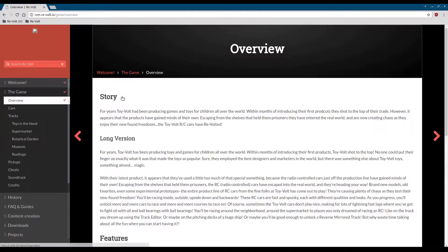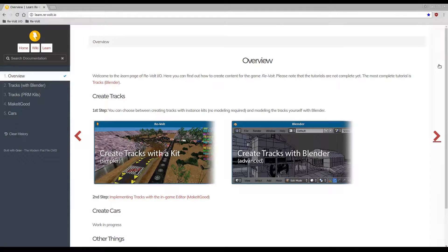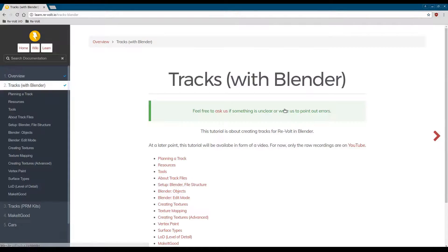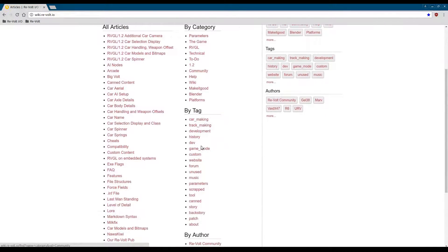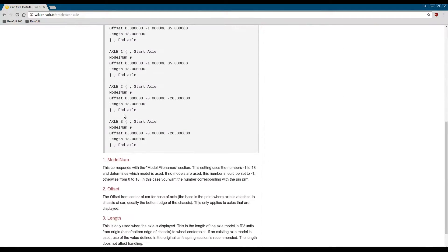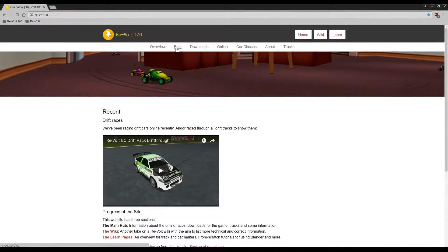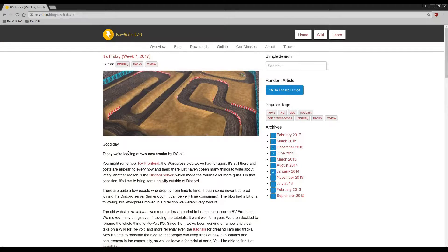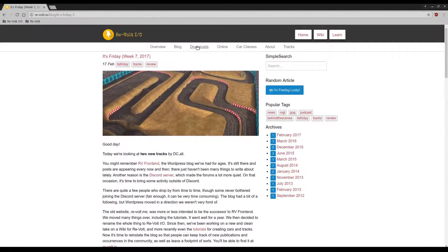The old website Revolt.me was more or less intended to be the successor to RV Frontend. We moved many things over, including the tutorials. It went well for a year. We then decided to rename the whole thing to Revolt.io. Since then we've been working on a new and clean take on a wiki for Revolt, and more recently even tutorials for creating cars and tracks. Now it's time to reinstate the blog, so that people can keep track of new publications and occurrences in the community, as well as leave a footprint of sorts. You'll be able to find it at Revolt.io.